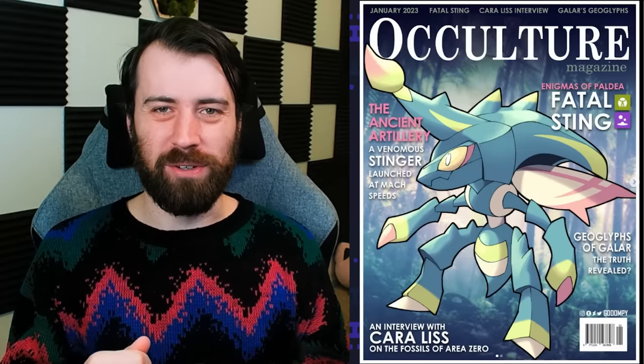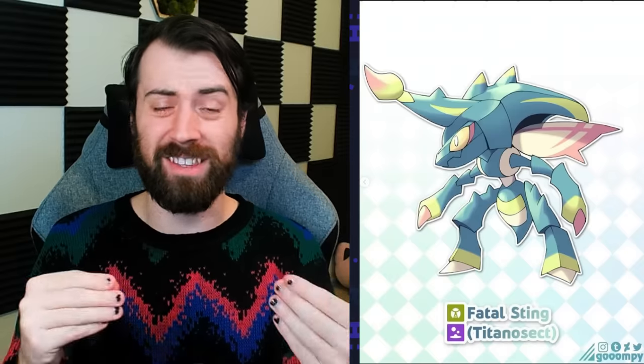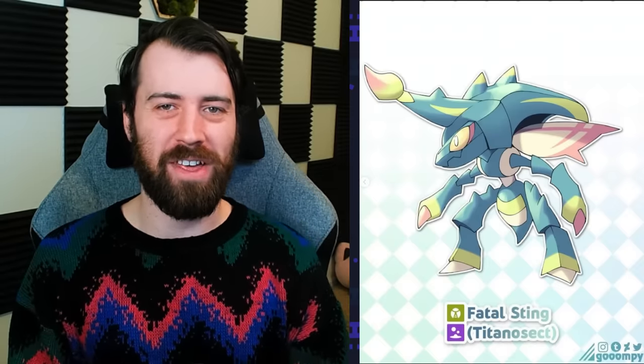And now we have the past Paradox form for Genesect, which is called Fatal Sting. I love the coloration here — the pastels that Goombie used are just so pretty. I also love the Galar representation here, like an interview with Keralis, Geoglyphs, and Galar. This one doesn't have multiple forms like the future Paradox form, but that makes sense considering it's just supposed to be like a normal actual bug, not some kind of science experiment. The concept of what Genesect looked like before the experiment has been a mystery to Pokémon fans for a long time, and I think this fulfills that very well. Also, its horn looks like a little paintbrush, and I love that.